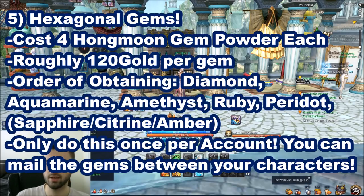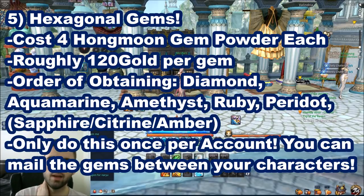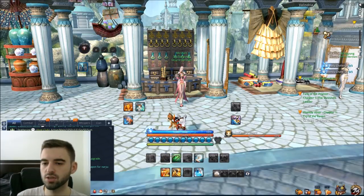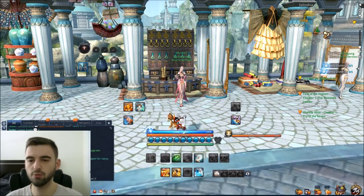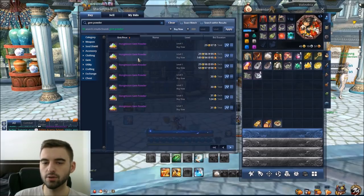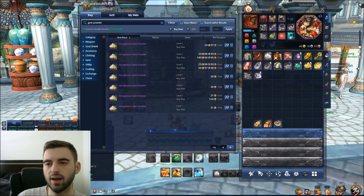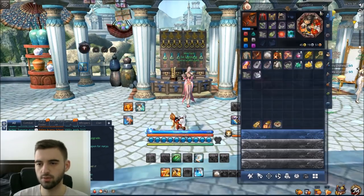The next thing is hexagonal gems. Hexagonal gems have been made incredibly accessible right now — they cost about 120 gold each, which is probably the easiest way to obtain them. The marketplace occasionally has gem powders on sale in the Hongmoon Store, so if you want to spend a couple of dollars you can pick up a hexagonal gem. For free-to-play players, buy Hongmoon gem powders on the marketplace — each hexagonal gem costs four gem powders, setting you back about 120 gold per gem, or roughly 720 gold total for the full set.